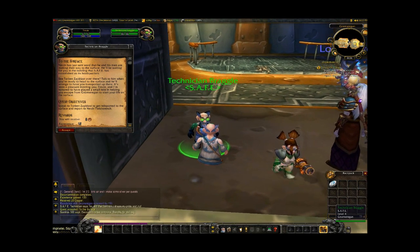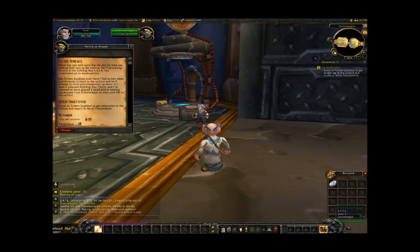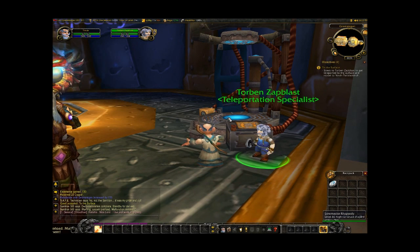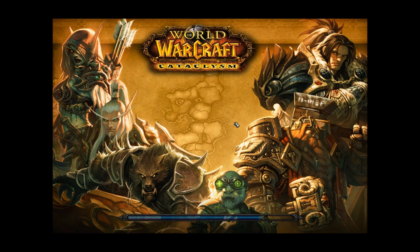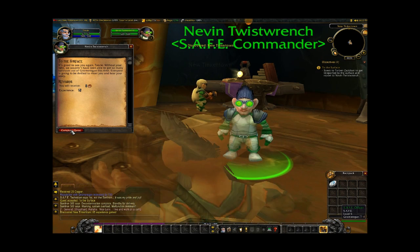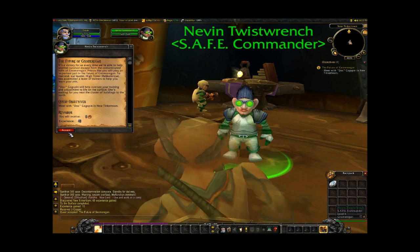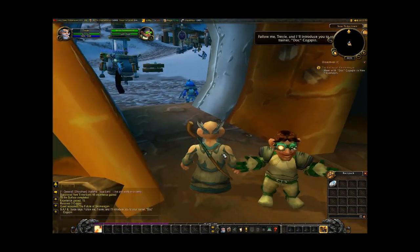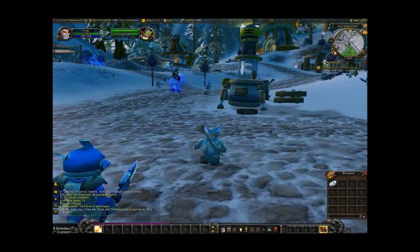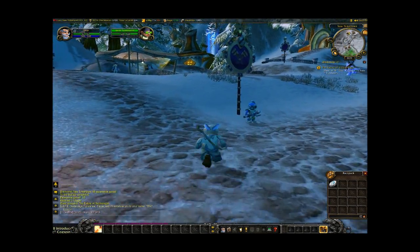Talk to Torben Zappblast and get teleported. You can take the elevator up and walk, but this is way faster. Go meet my trainer. This guy will walk you over there and give you a little tour, but you can see it on the map — he walks really slow though, so we'll just run over here and meet Doc.